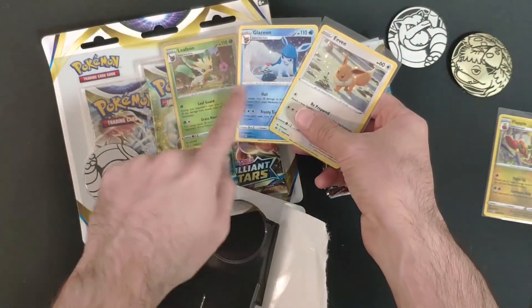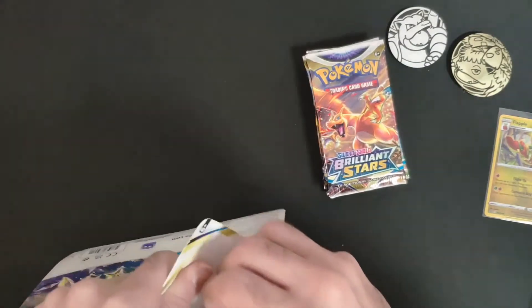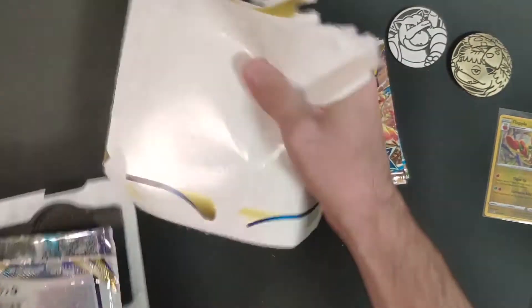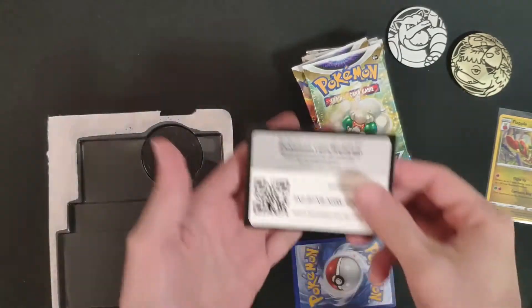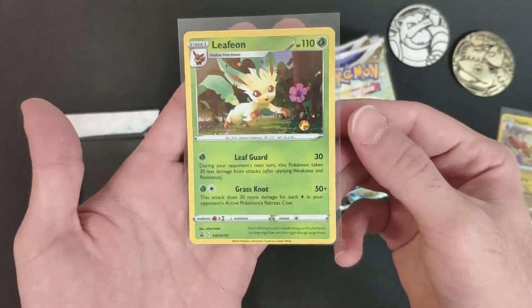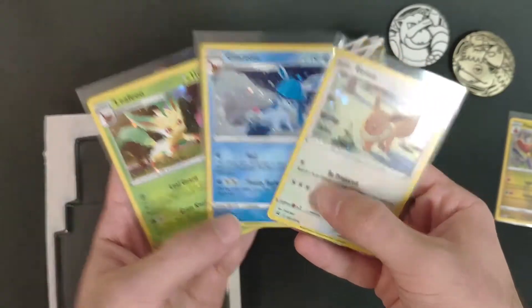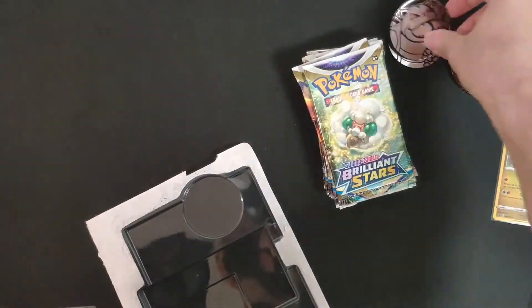That's very cool if you notice all the detail. Next up is the Litheon blister. Three booster packs, the promo card — that's the Litheon, Sword and Shield 191. As you can see it's flower themed, very nice. Another coin — another Blessed Toyz coin for the collection.